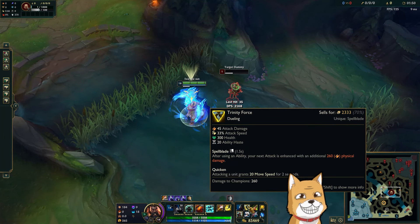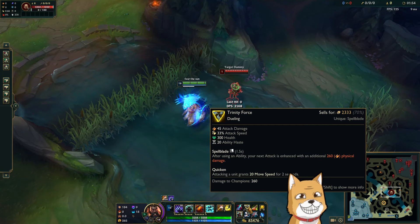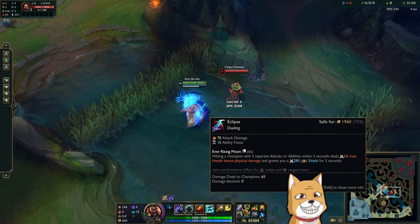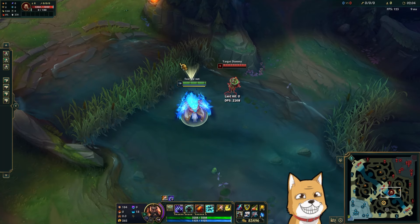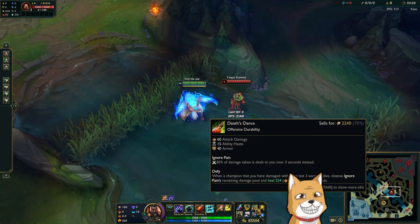Then we have Trinity Force, which is just the best item in my opinion for Udyr in general. But the little caveat here — this item pairs way better with Stridebreaker than it does with Trinity Force. You're gonna see in the gameplay why. Gameplay was still really good, we just had a little bit of a situation with one of our players but it's fine.